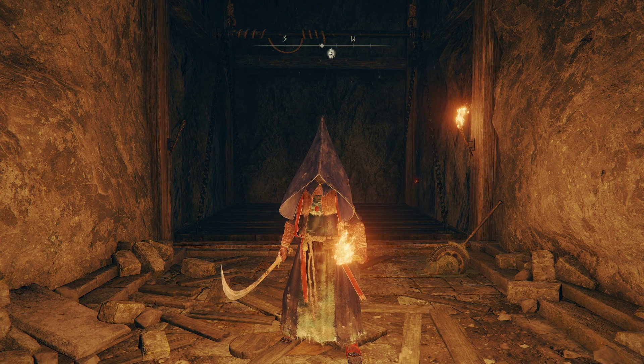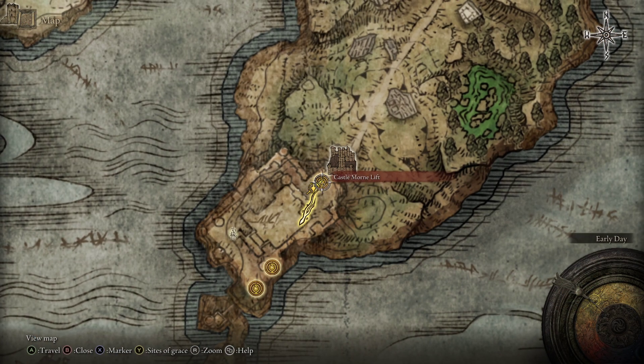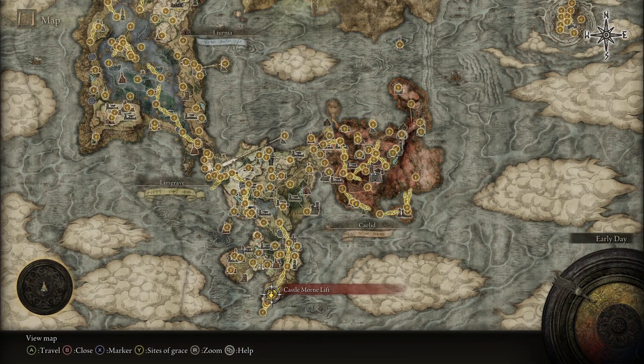If you'd like to get yourself the Misbegotten Shortbow, all you have to do is head to the Castle Morne Lift in the Weeping Peninsula at the bottom of the map here.